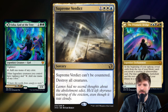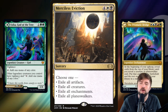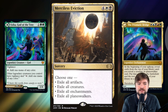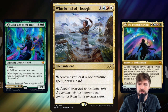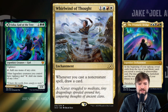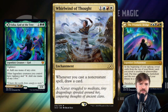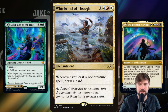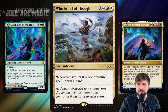We want to wipe the board and get some planeswalkers onto the battlefield because they will not be hit by cards that say destroy all creatures. We'll continue to build our value while our opponents have to start rebuilding. Supreme Verdict is a four-cost version that can't be countered to destroy all creatures. Merciless Eviction — you get to choose one: exile all artifacts, creatures, enchantments, or planeswalkers. Pretty strong, and I like having the modes for versatility. Whirlwind of Thought — whenever you cast a non-creature spell, draw a card. In a board wipe deck or an enchantment constellation sub-theme deck, this keeps your hand full as you're casting enchantments.